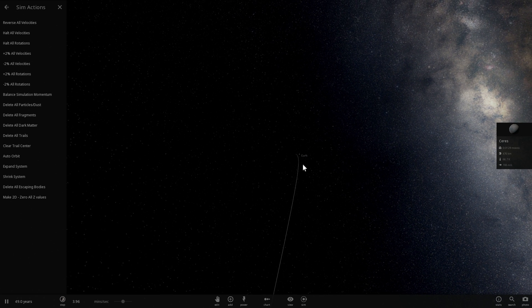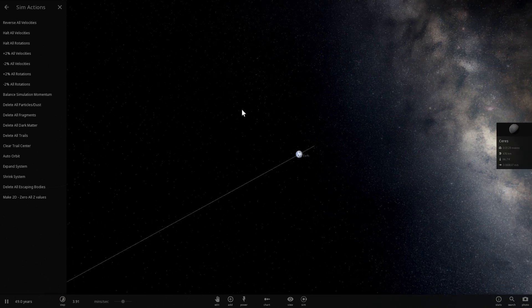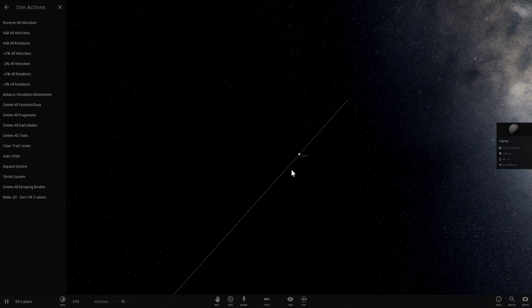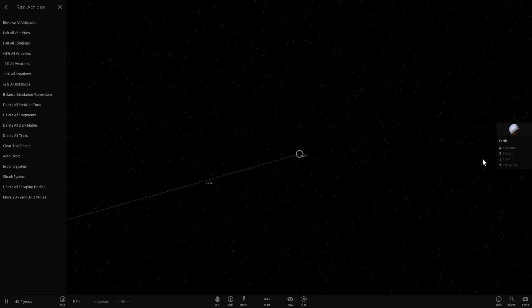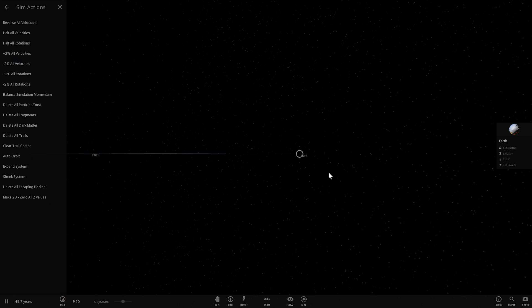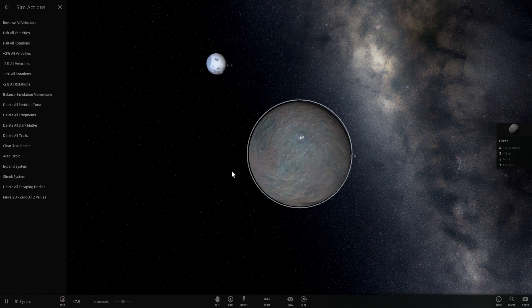Ceres is the last on the list. Because of all the collisions, Earth's trajectory has shifted and Ceres is going to miss again — but if I hold its velocity and reset its trajectory, it's definitely going to hit Earth, though not as fast as originally. By the time it gets closer, its velocity will be at least 2 kilometers per second. Earth's speed is also increasing because of Ceres's gravitational pull — both bodies are pulling each other closer together.